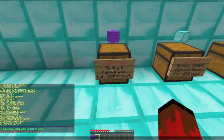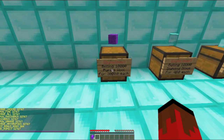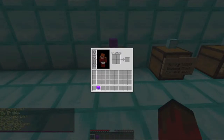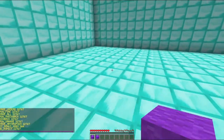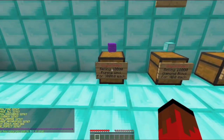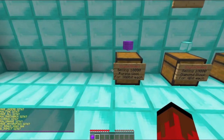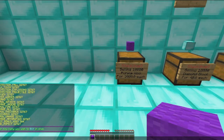I have to make this unlimited real quick — slash qs unlimited. And now if you just buy one and you don't already have one that's enchanted, it will still be enchanted. There we go. And it says in chat what we got — all those enchantments.